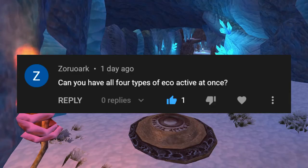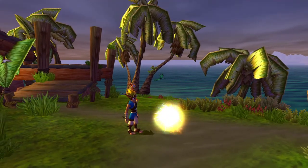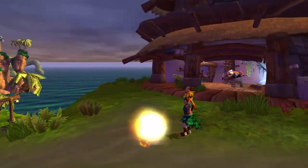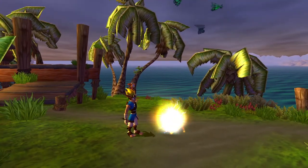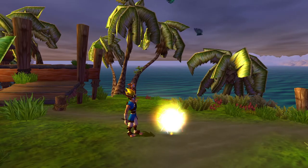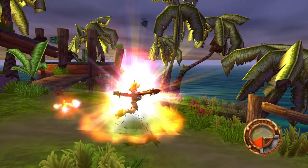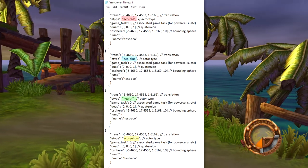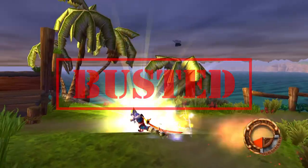First on the list: can you have all four types of eco active at once? Since this doesn't occur naturally in the game, I've gone ahead and stacked all four types of eco onto each other to see what happens when we collect it. What actually happens is Jack defaults to the first eco that was listed on the JSONC file we used to stack the eco. So in conclusion, no, you cannot have all four eco active at the same time.